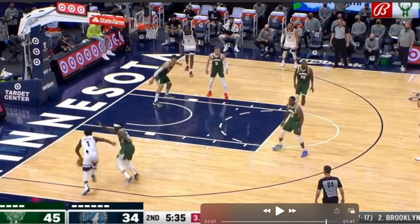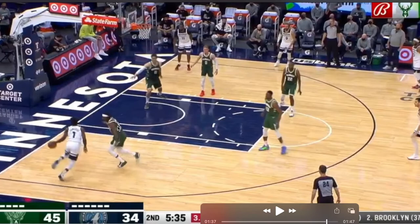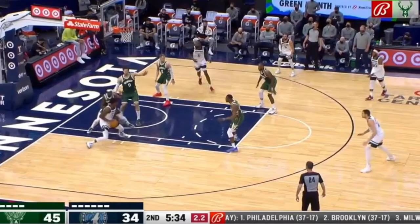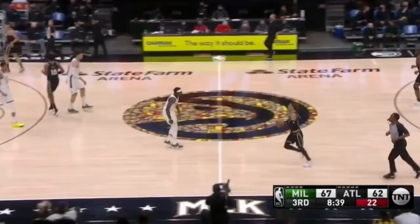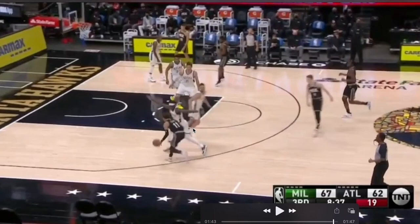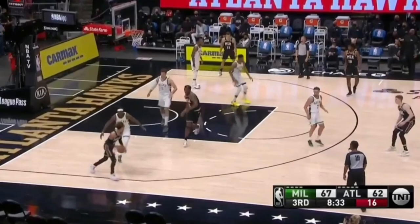Anthony Edwards looks like he has an advantage driving baseline. You can see Drew Holiday has dropped off or shuffled off. He drops off, sucks his core in, his shoulders go over his knees, high and wide hands, and he basically beats Anthony Edwards to the next spot. In this last example, Trae Young looks like he had an advantage. Holiday drops off with hands high and wide to take away any passing vision, and that stops the drive by Trae Young, making him bounce the ball back out so they have to reset their offense.